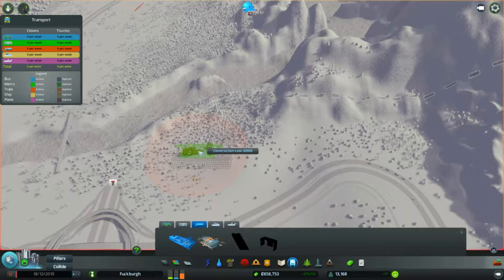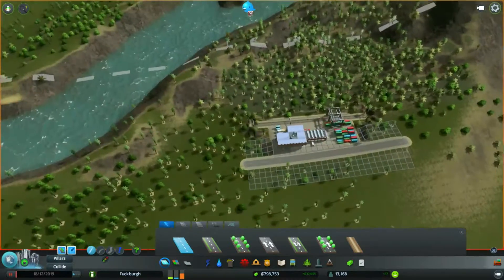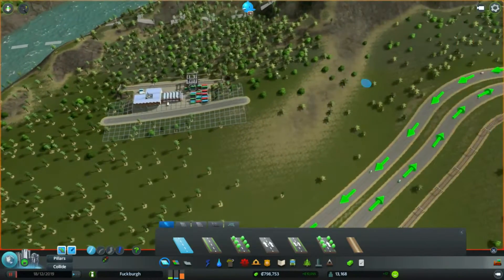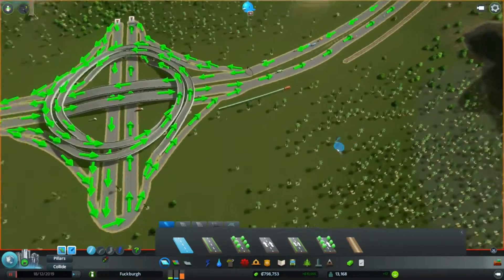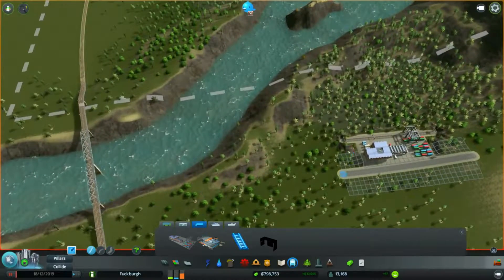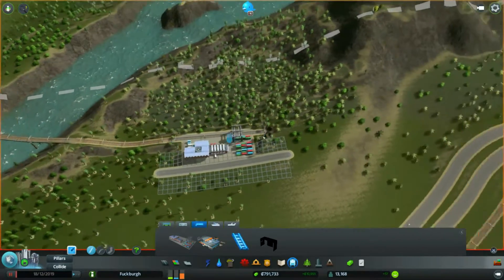Cargo train... oh, it fits! So if that fits here, then I run the train line off of there to there, exits here, and the regular train line just runs up and over through here. So let's try that. It kind of curved on itself — that's fine.